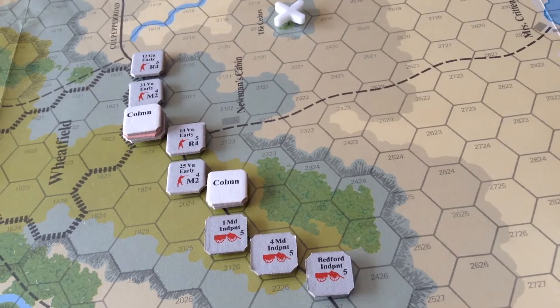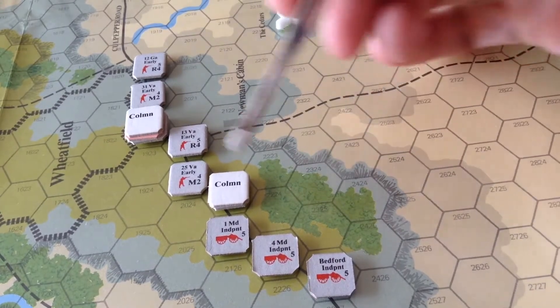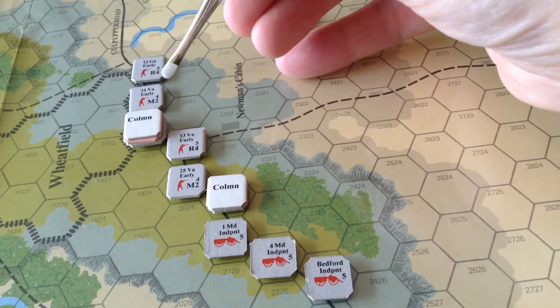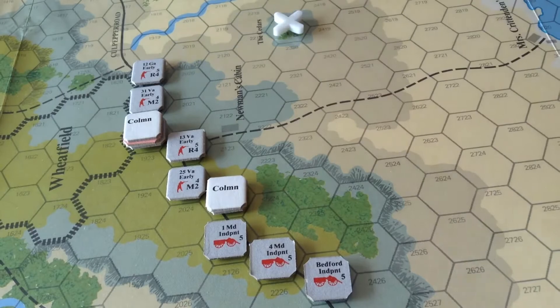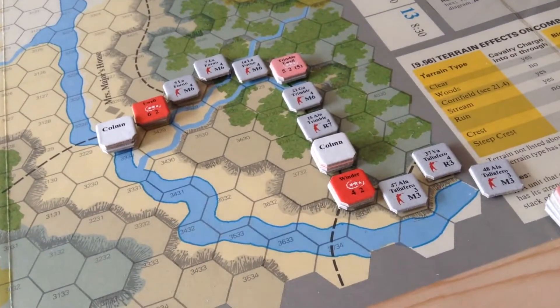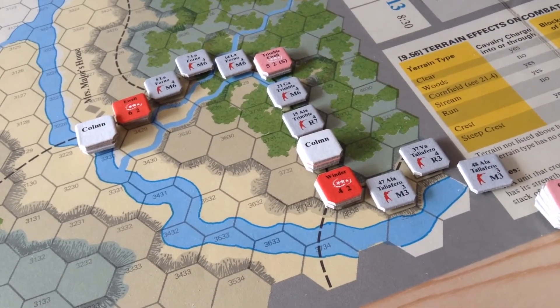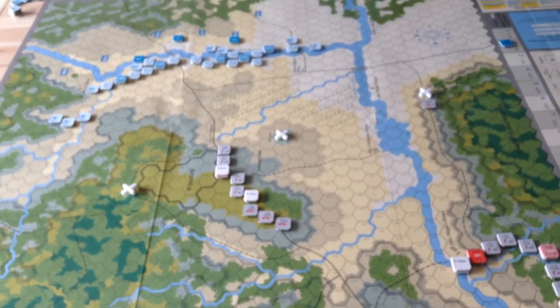This is the situation after the Confederates have moved for the 3 p.m. turn. Early's Brigade is still in column, except for the two lead regiments — the 12th Georgia and the 31st Virginia. They've gone to line and passed through one victory point hex. Ewell and Winder have entered the board and are now proceeding. That's the end of the 3 p.m. turn — no action yet.